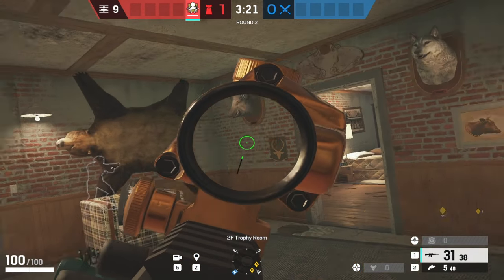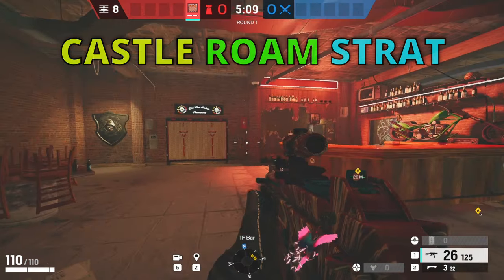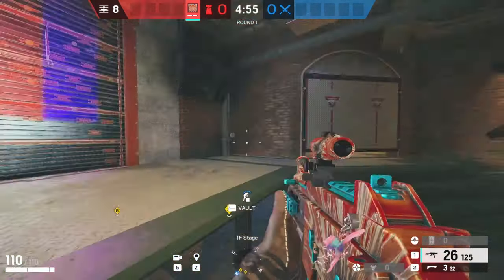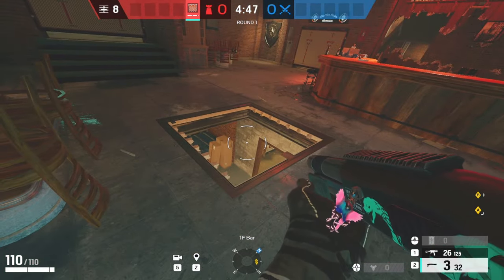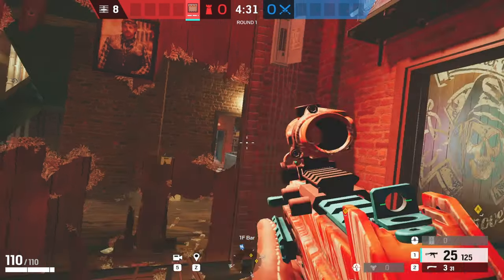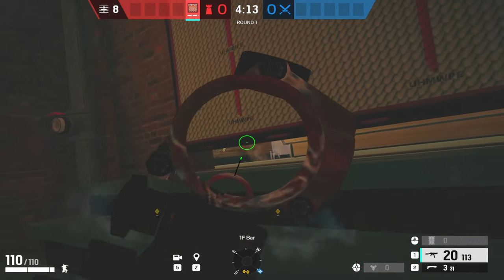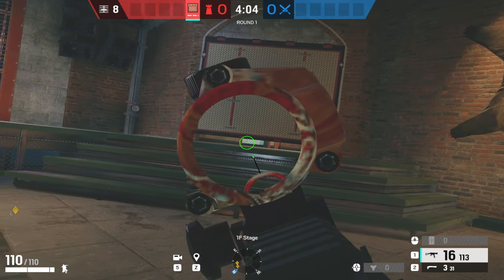Moving on to Clubhouse, when you're defending Church/Arsenal you want to play Castle. Come up the stairs, castle the exit door, throw your proxy on the left side, then castle this door, reinforce these two walls on the stage, castle the door right here, and also the pool table. Make sure you're opening the hatch. Then you want to make these holes from left side to right side so you have an angle all the way to kitchen, kitchen window, exit, and top of main stairs. You can hold the strip so no one like Sledge can just come close and break the barricade.